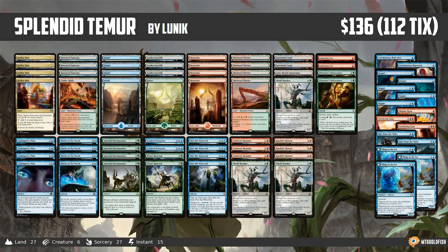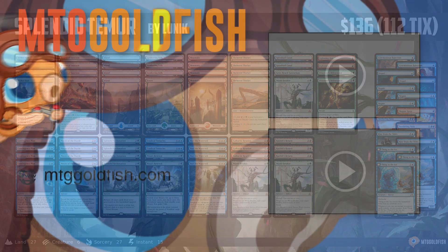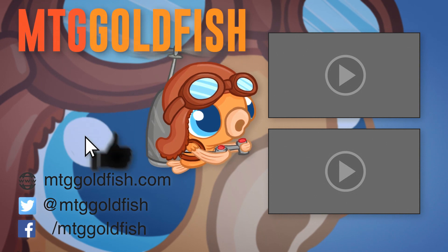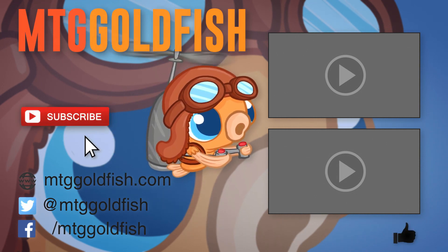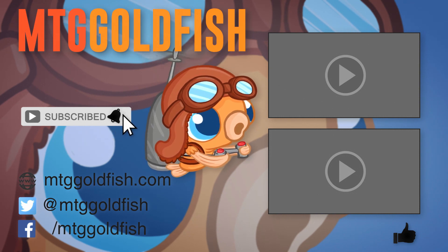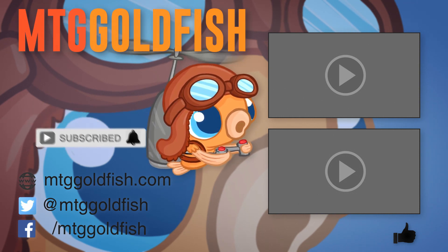And that is Splendid Teamer for Amonkhet Standard — that's our Instant Deck Tech for today. Thank you very much for watching, I hope you enjoyed the video, and I will talk to you soon. If you enjoyed it, help us out by clicking that like button down below, and to keep up on all the latest and greatest, click that subscribe button. Don't forget to hit that bell icon to get alerts whenever we have new videos.